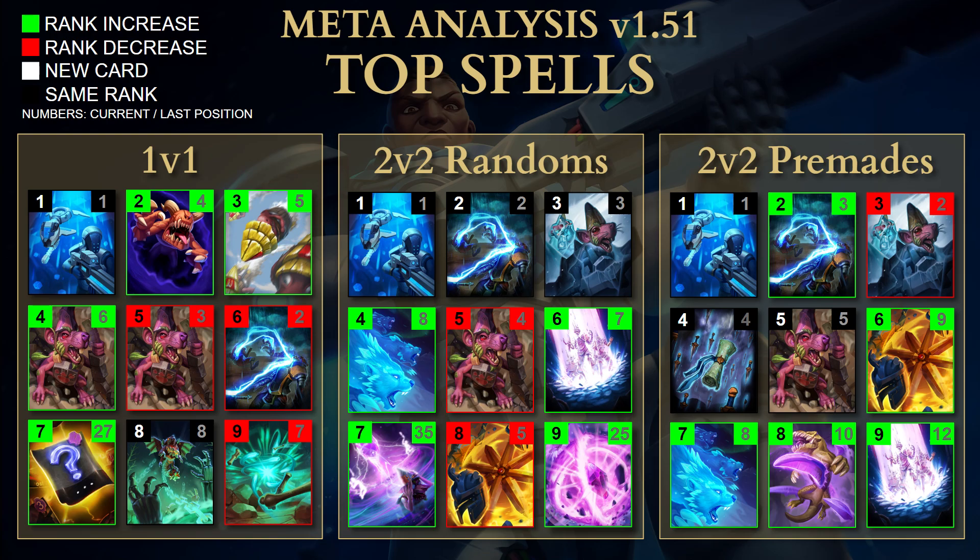The big movers for 1v1 spells: Future Present and Future Past both got buffed in the last patch, so we're seeing a lot more of those. Scratillary, Morgul's Mark, and Shockrock are also seeing more play. The decreases include Chain Lightning — despite having a big increase previously, it's now down from 2nd to 6th and being played about half as much. Daggerfall and Pinter of Dread have also been dropping off.